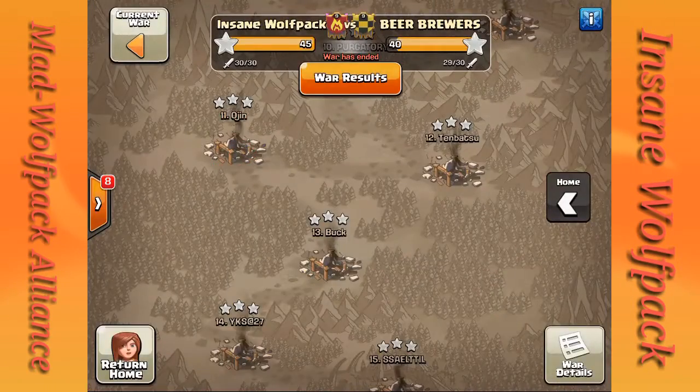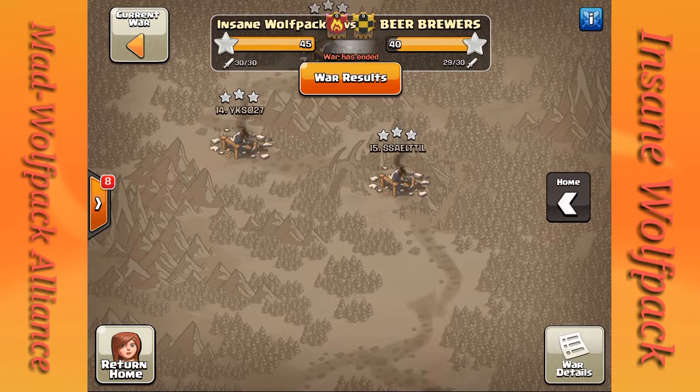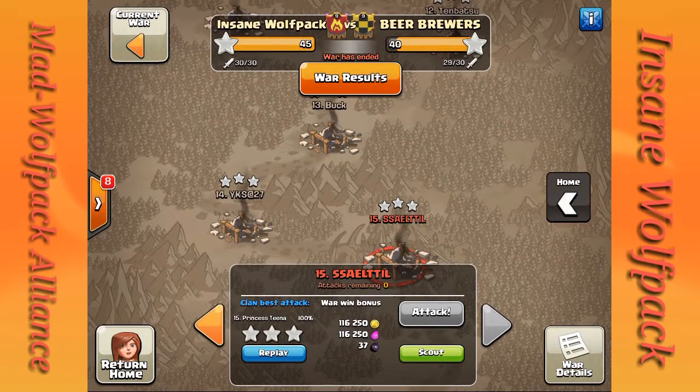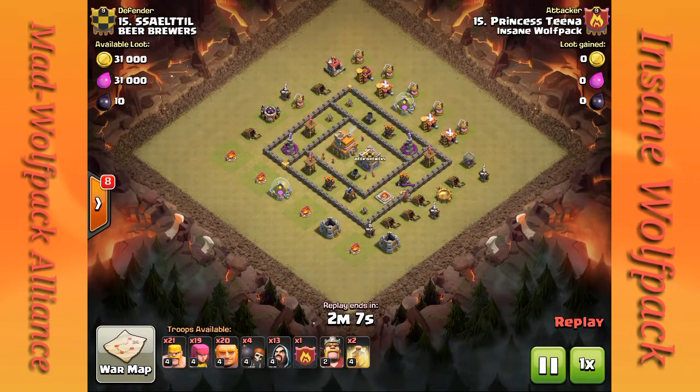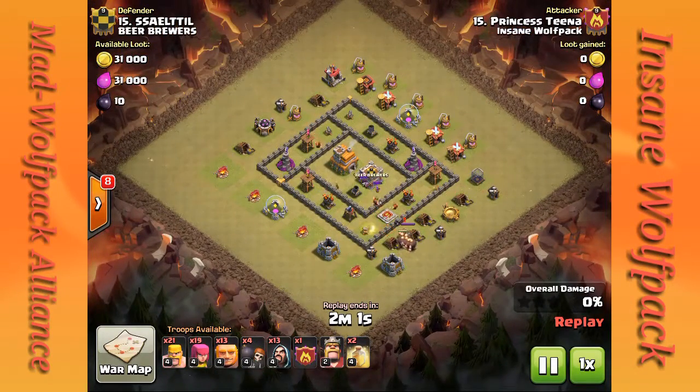The last attack I want to show you is a Town Hall 7. You'd think we'd have Town Hall 7s do a dragon attack or dragloon attack. Well, the requirement was to try to use bowlers in your attack. Princess Tina — this is Queen Tina's second account — doesn't use dragons at all. She uses a giant-archer attack with wizards and bowlers on this little baby Town Hall 7. She doesn't have healers, but supplements with archers behind the giants. She pulls the CC and deals with them separately.